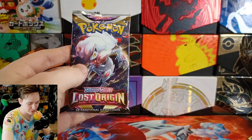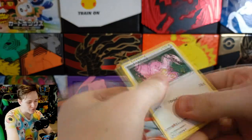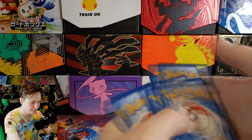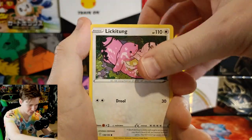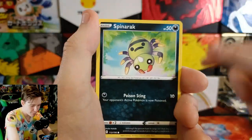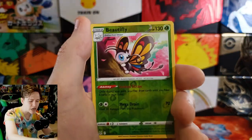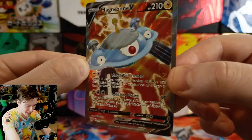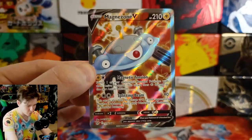All right, I got a Lost Origin pack — I pulled this from a secret stash hidden under my bed. We used all our good luck at the start. Can we finish on a high? We get rid of the water energy, take a deep breath, and progress through the pack: Lickitung, Slugma, Clefairy, Aipom, Spinda, Rack Gift Energy, Lost City, Cedna, Beautifly — and the final card of the video: we got a Magnezone V! Huge! Look at him — amazing. Great way to finish the video.